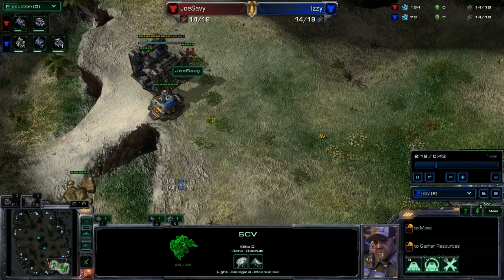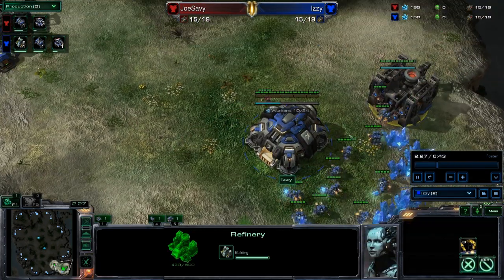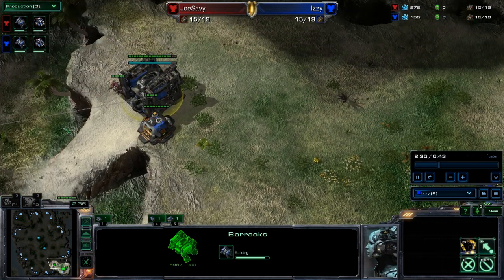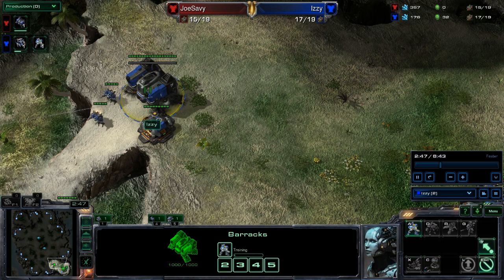He's sending his first SCV up - there he is, Joe Savvy moving up into the base trying to scout. He scouts, and sees gas - that means barracks, aggression is coming. When you're facing a Thor Rush, marines are almost worthless. You need marauders, and the guy told me that. I asked him afterwards how to stop it, because I've always lost to a Thor Rush any time I fast expanded.